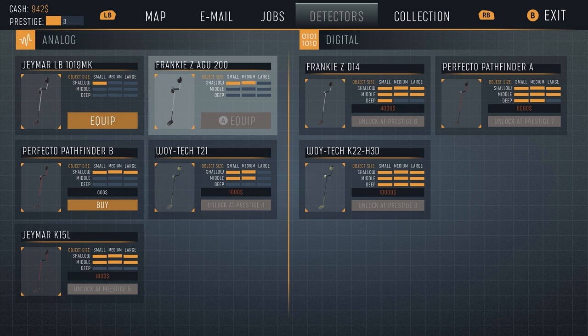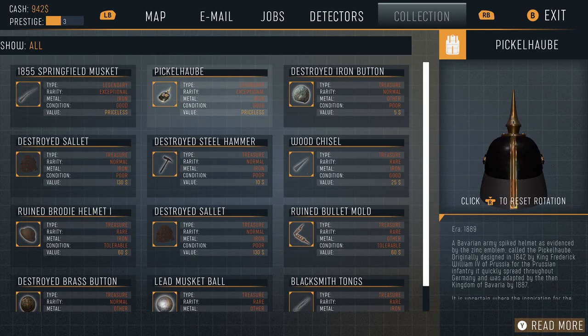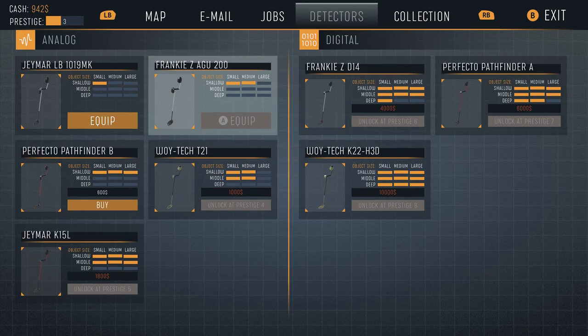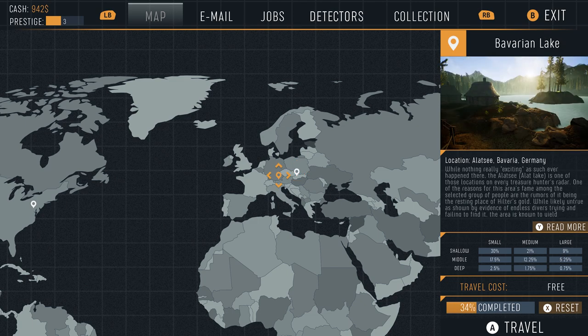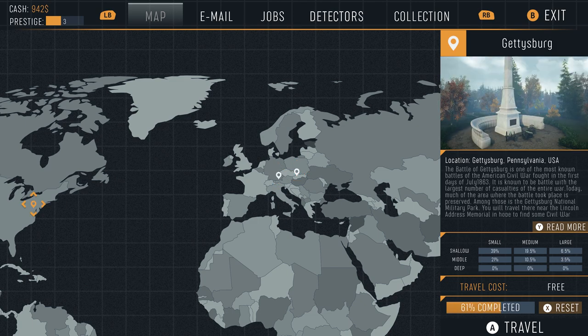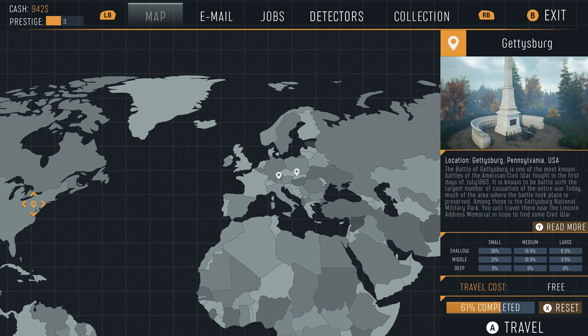We'll be showing off the analog metal detector equipped in the game for this gameplay, along with tons of different things you're going to be able to collect and sell to eventually buy better metal detectors. To advance in the game you need to complete your jobs. One cool thing is the game helps track things while you're playing, so you get completed stats on each map shown in the bottom right of the screen.